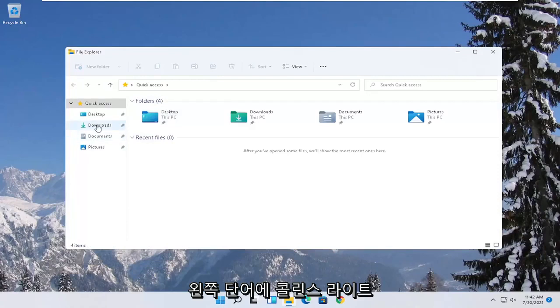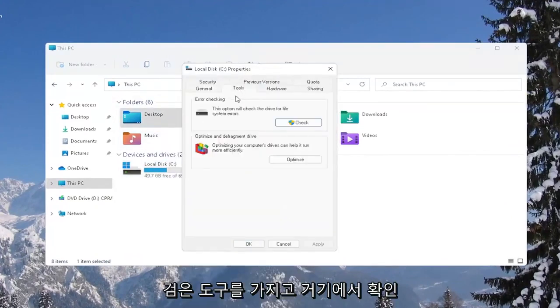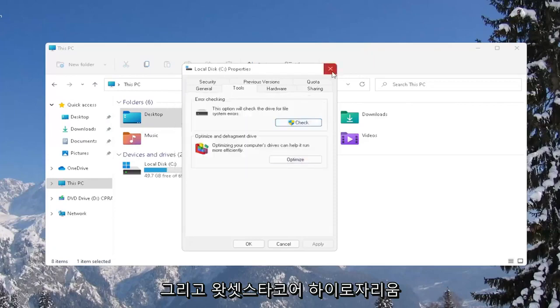Another thing you can try would be to right-click on the Start button and select File Explorer. On the left side, select This PC, then right-click on your local disk — or wherever your games may be installed — and select Properties. Select the Tools tab, and under Error Checking, this option will check the drive for file system errors. Go ahead and select Check, then select Scan Drive. Once it's done, close out of here and restart your computer again.